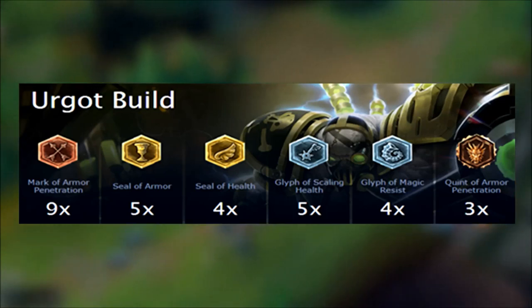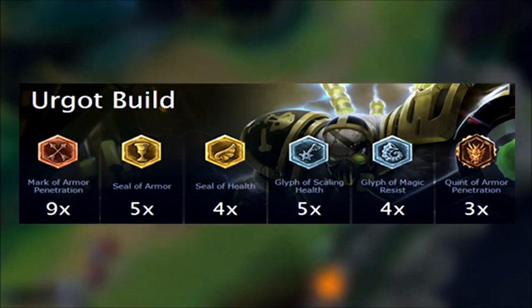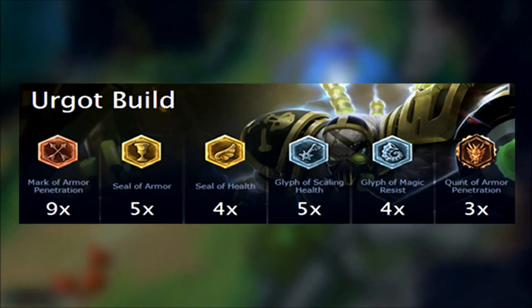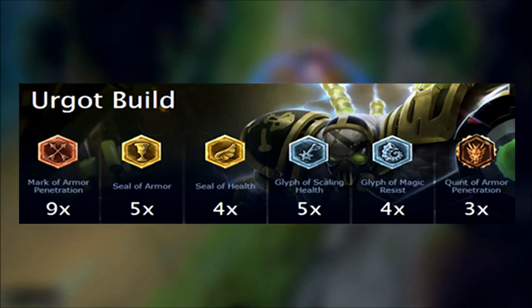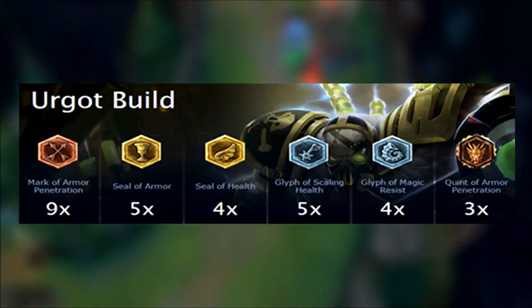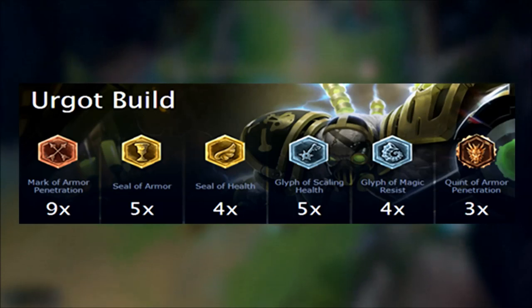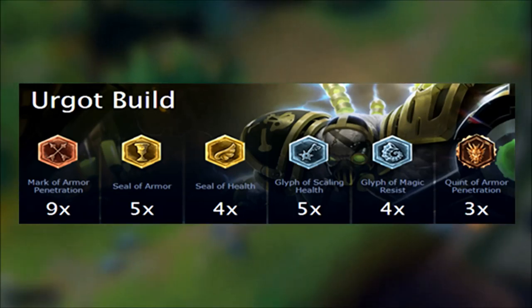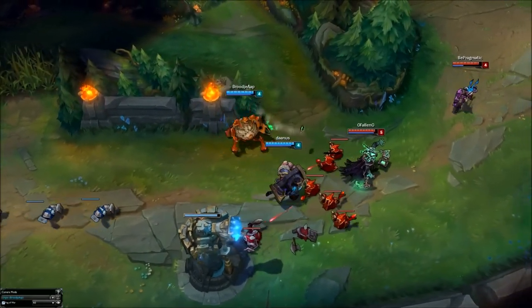Runes. Here's my rune setup. I get 9 armor penetration marks, 5 armor seals and 4 seals of HP. I then get 4 flat glyphs of magic resist, then 5 scaling magic resist glyphs. You can swap the scaling glyphs for 9 flat magic resist if you're versus a very heavy magic damage lane, like a Karma support or an Annie support for example. I then grab 3 quints of armor penetration. Total armor penetration: 19.2.